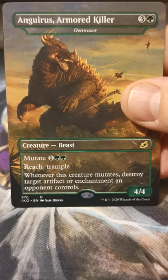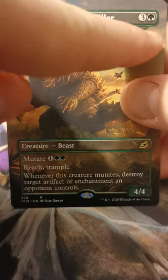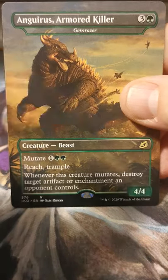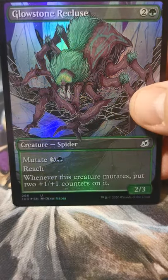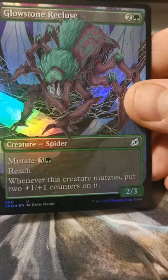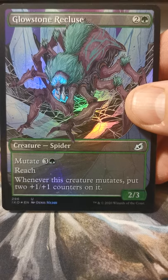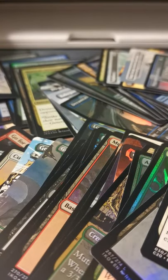Here's Gemrazer in Godzilla form — this Magic card has jet fighters on it. Oh very nice! Simic mutate is busted. Right on — well, thank you for coming to my unboxing video. Wow, that was so fun! Look at all those Magic cards!